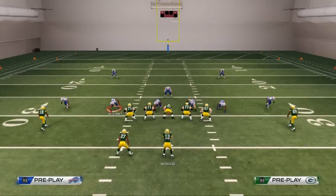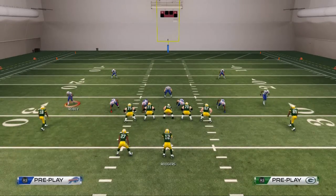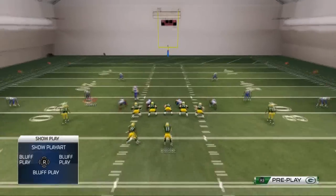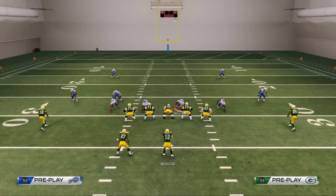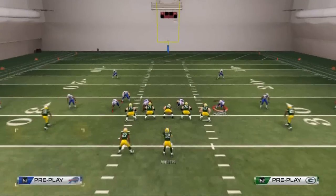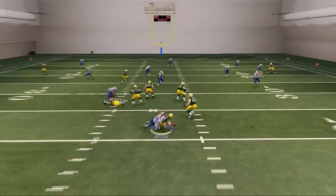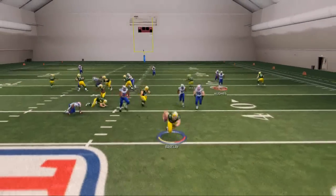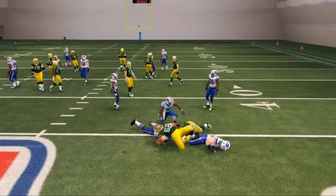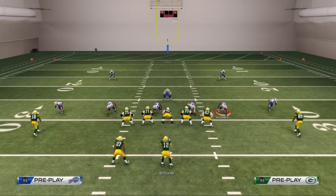This play can also be run flipped, and it looks exactly the same. If you want to keep shifting linebackers to the left, no problem — just flip the adjustments and everything is the same. Now you get that loop pressure off the left edge instead of the right edge, giving you two-man edge pressure from both sides looking identical.